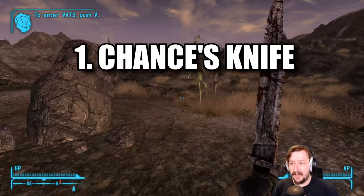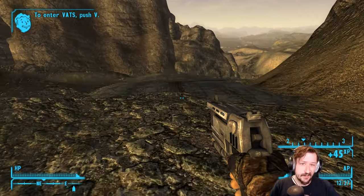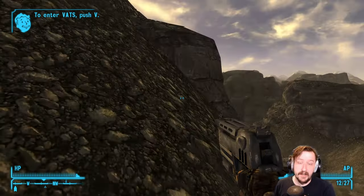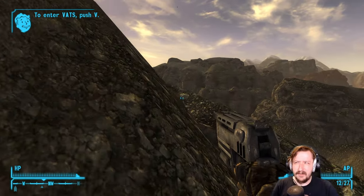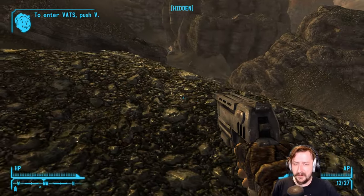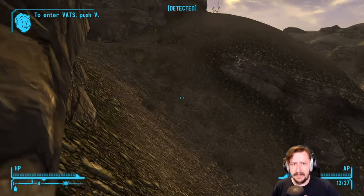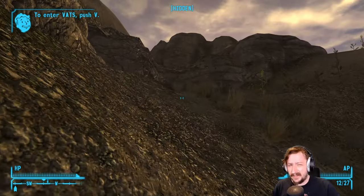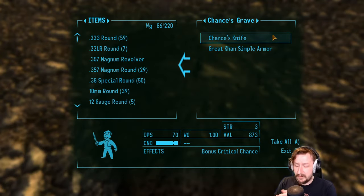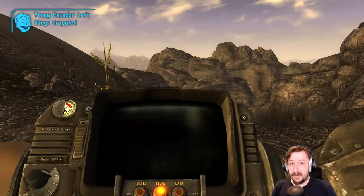The very first one is Chance's Knife. This one can be found just north of Goodsprings. You do need a shovel in order to get this because it is at a grave, so simply do the tutorial and once you go and fight the geckos with Sunny you can pick up the shovel there and then head north. You may want to grab the 9mm submachine gun in Doc Mitchell's house beforehand because that can help you against the Cazadors, as well as if you have the Mercenary Grenade Launcher from the Mercenary Pack, that can also help you against the Cazadors early on.